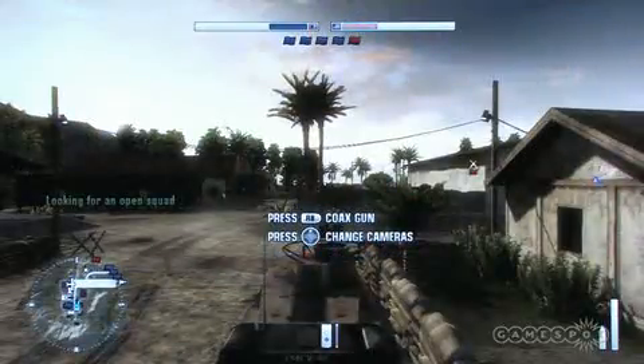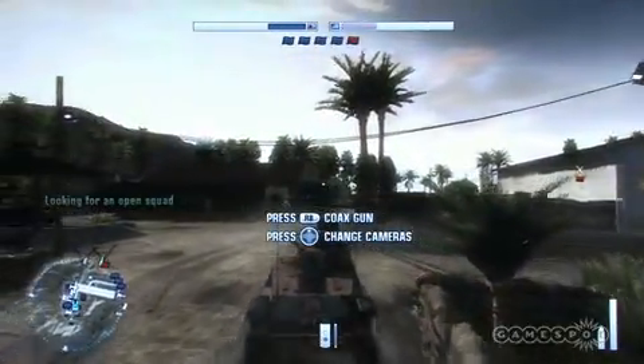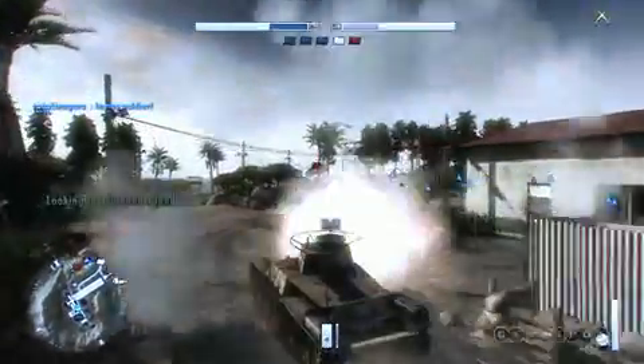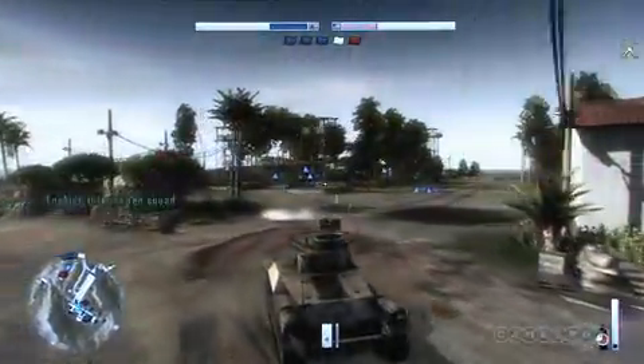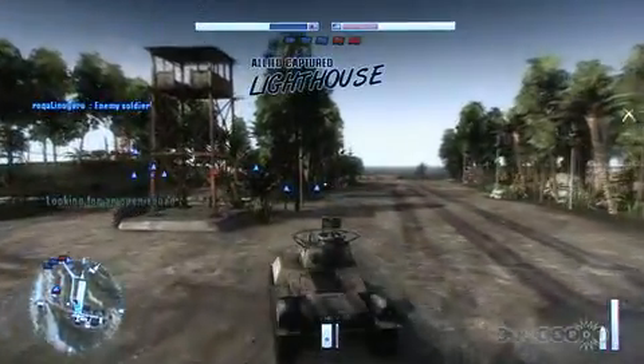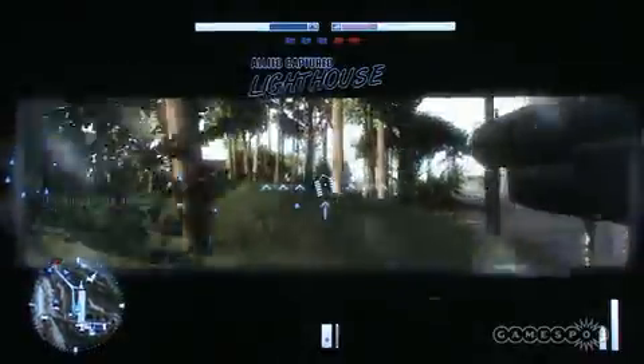Here's one of the tanks. I have the main gun and the coaxial gun that we added back — we don't have any coaxial in Bad Company. As you can see here, you can run down all the trees, everything in your way. You can just run through it.